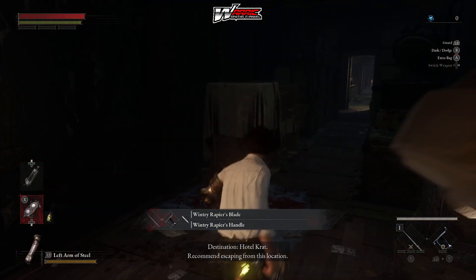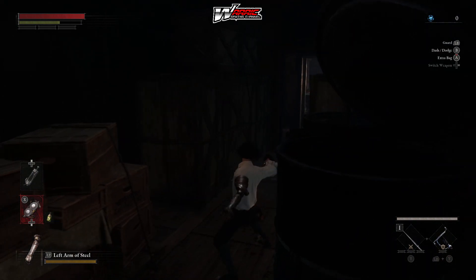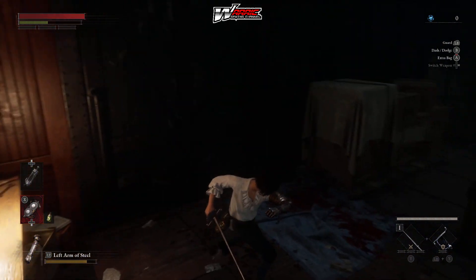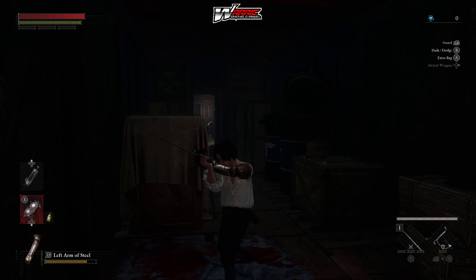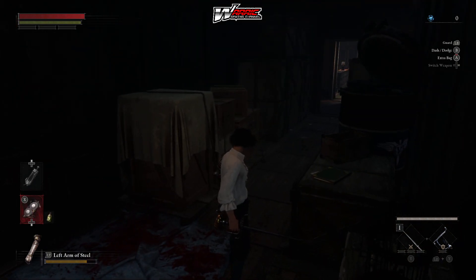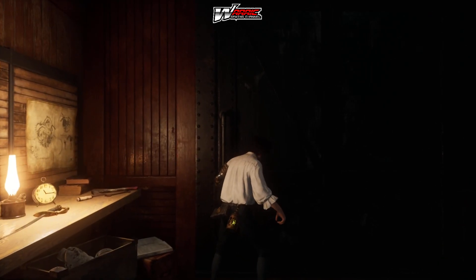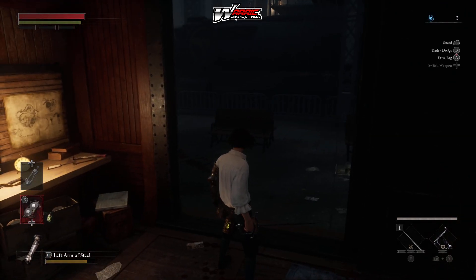It looks like we're going to have proper sword attacks here — parrying and having the proper way to use the sword. There's a guard — the left bumper is guard on the controller. You've also got dash and roll. The A button is for an extra bag, for holding other items. We also have combos available.